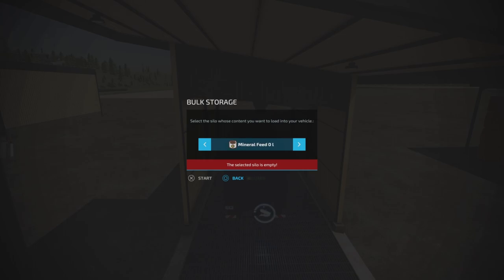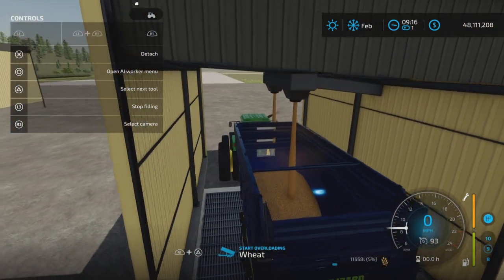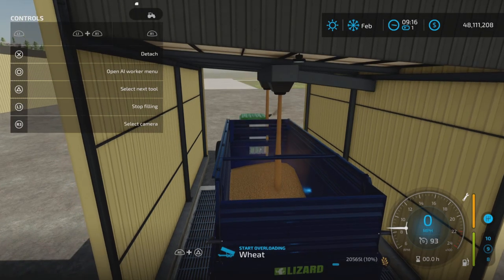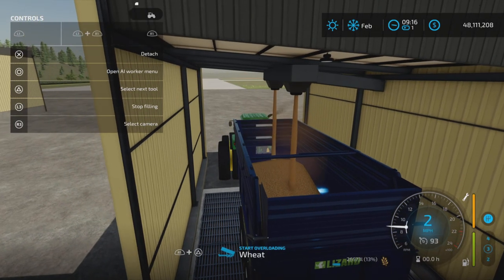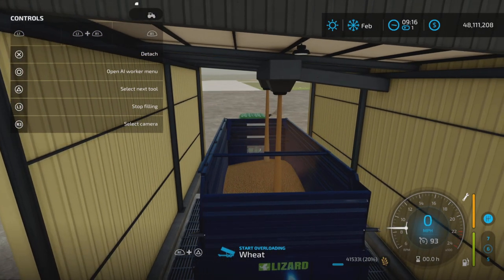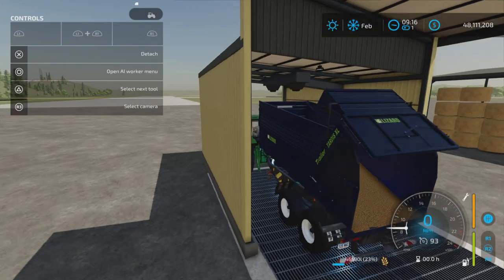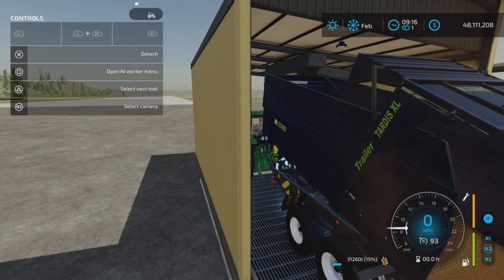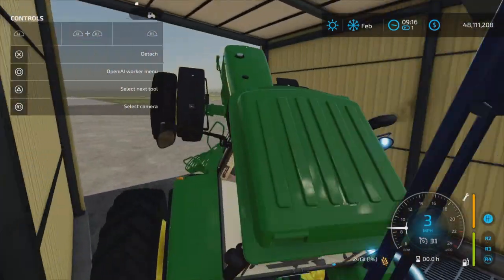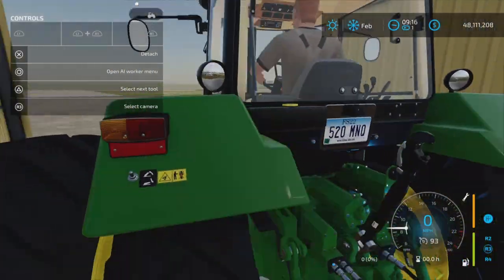Pig food, fertilizer, stones, mineral feed, manure — everything. How fast does it unload? Not bad. This is a 200,000 liter capacity trailer, so pretty good. The unloading is here. Do we have collision on the roof? Yes — so beware of that. There is collision on the roof.